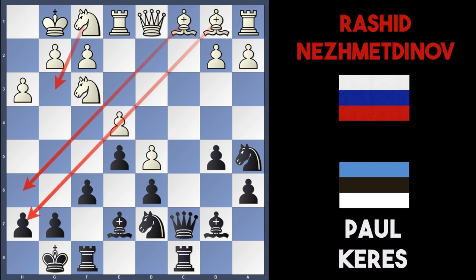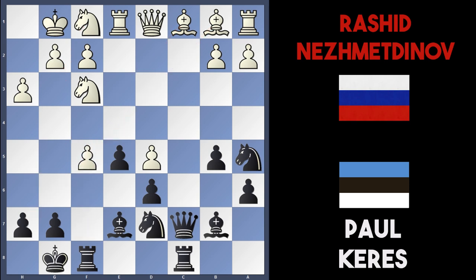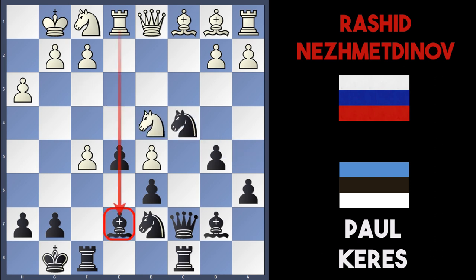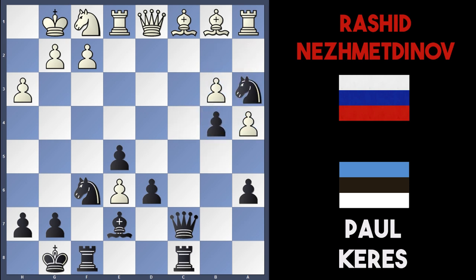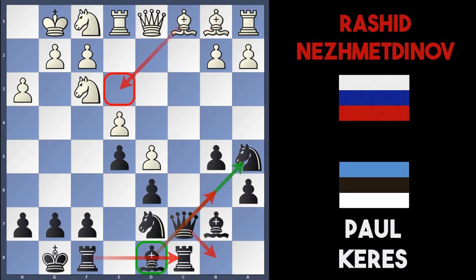Maybe he should have played f5 instead. It still isn't great for black because then e takes f5, knight c4, and knight to d4. The pawn on the e file is pinned by the rook, but even so if bishop takes d5, knight to e6, we get into some complications after bishop takes, pawn takes, and knight to f6. This would probably suit Nezmetnov to be honest. But even so after a4, b4, b3, and knight to a3, we get into a very interesting position with white slightly better. This e6 pawn is very awkward for black to deal with. Whereas bishop d8 looks very weird to me anyway.